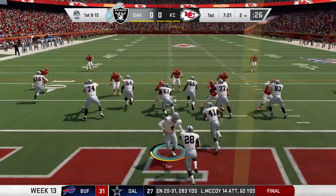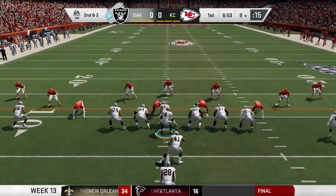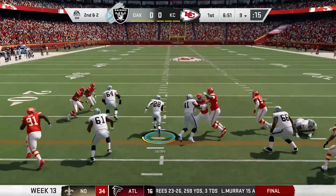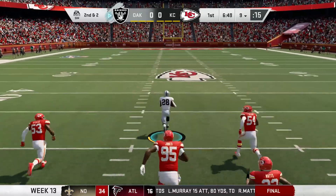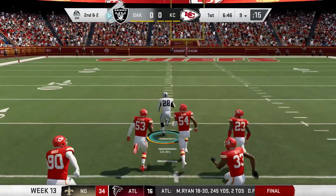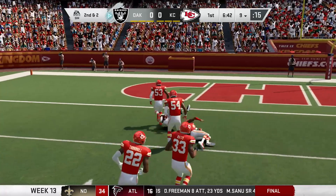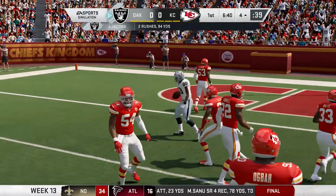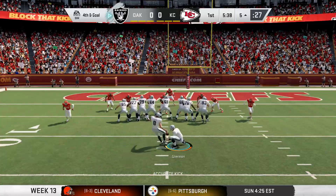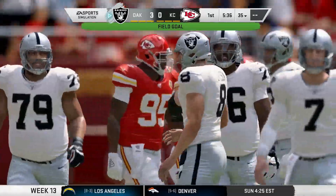The Raiders look to capitalize. Jacobs goes up the gut, finds a small lane and picks up eight. Next play, Jacobs gets it again with some great blocking and is off to the races — the rookie running back all by himself, but he gets walked out at the five-yard line. What a run. But the drive would stall and Carlson would come on and kick the field goal, giving the Raiders a three to zero lead.